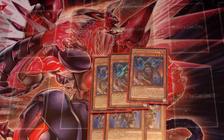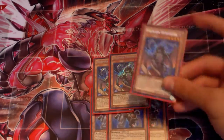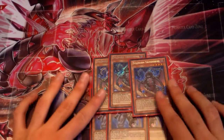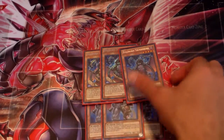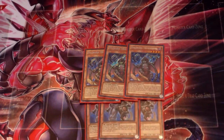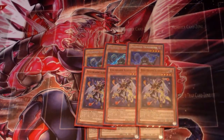After that we have some targets for him, and also a very good beat stick in Evilswarm Thunderbird. Whenever a card effect is activated, he can banish himself and comes back during the next standby phase — not your next standby phase, but the next standby phase — with 300 more attack. Pretty good card.